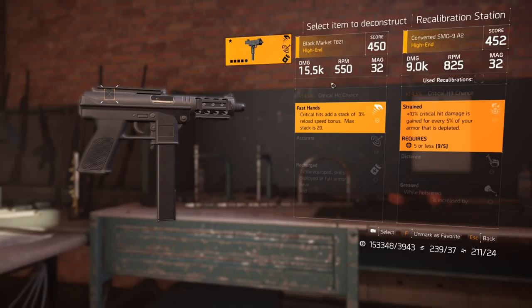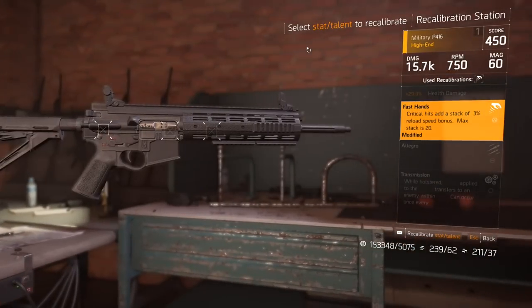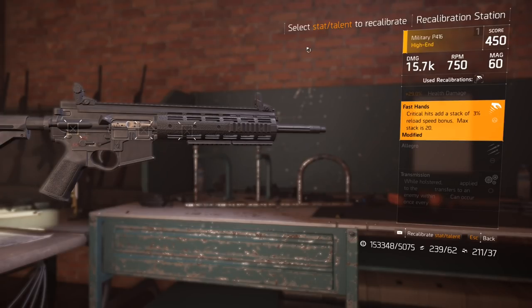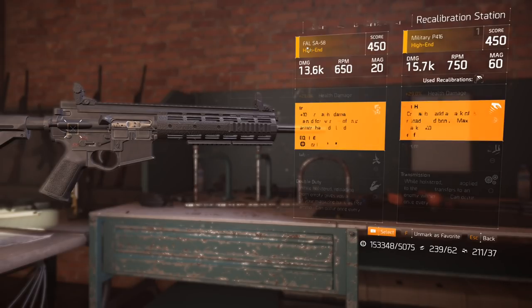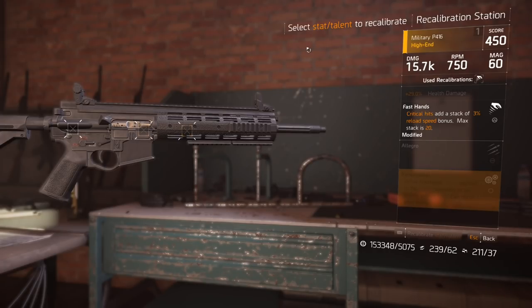For example, the Fast Hands perk where critical hits add a reload speed bonus — I'd be able to transfer this over, but only one ability. Once it's been transferred, this is the only slot I can transfer. I'm going to show you a quick example on my main weapon. Because I moved one over, this is my modified slot, and this is the only one I can change now. I can't touch my Allegro, I can't touch my holstered ability — nothing.